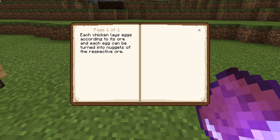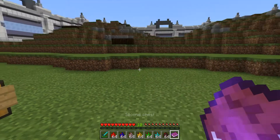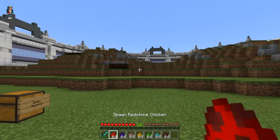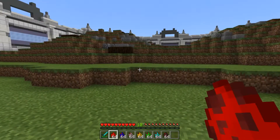Each chicken lays eggs according to its ore, and each egg can be turned into nuggets of the respective ore. So these ones will just lay eggs and you'll be able to turn those into nuggets, which is pretty cool.